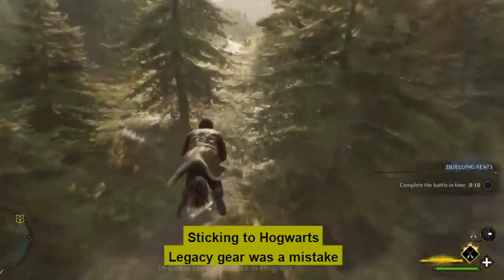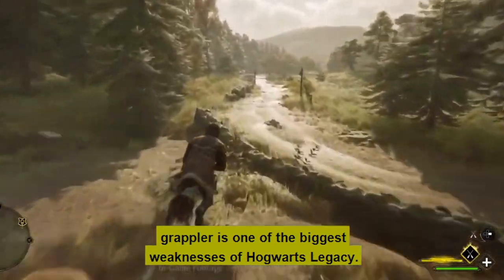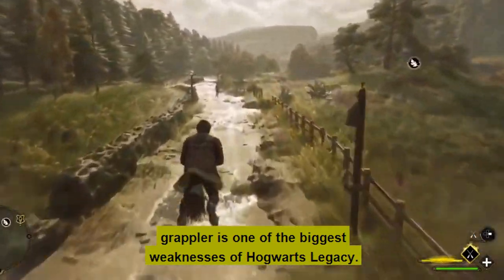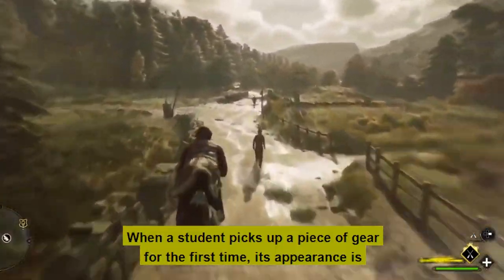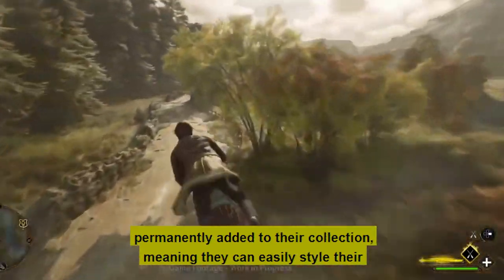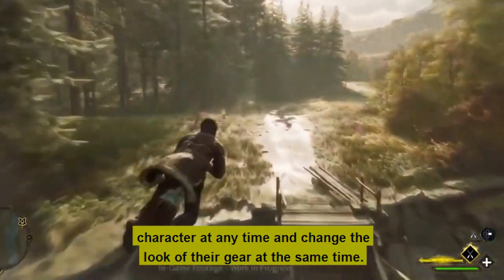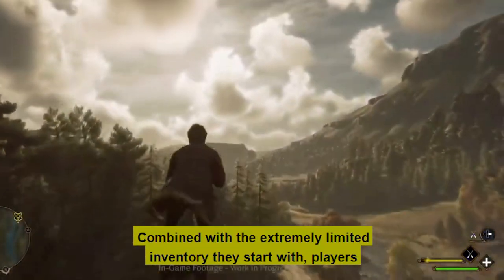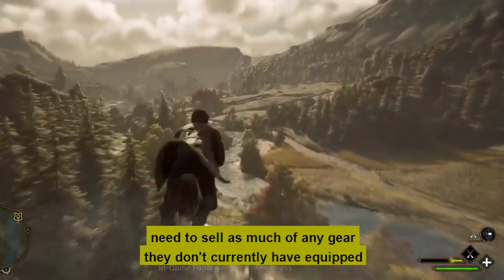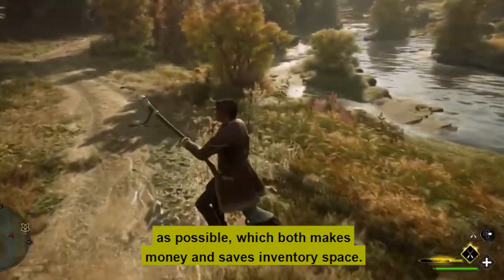Number 4: Sticking to gear is a mistake. Due to the convenience of the transmogrification system, hoarding gear is one of the biggest weaknesses in Hogwarts Legacy. When a student picks up a piece of gear for the first time, its appearance is permanently added to their collection, meaning they can easily style their character at any time and change the look of their gear. Combined with the extremely limited inventory they start with, players need to sell as much gear as they don't currently have equipped as possible, which both makes money and saves inventory space.